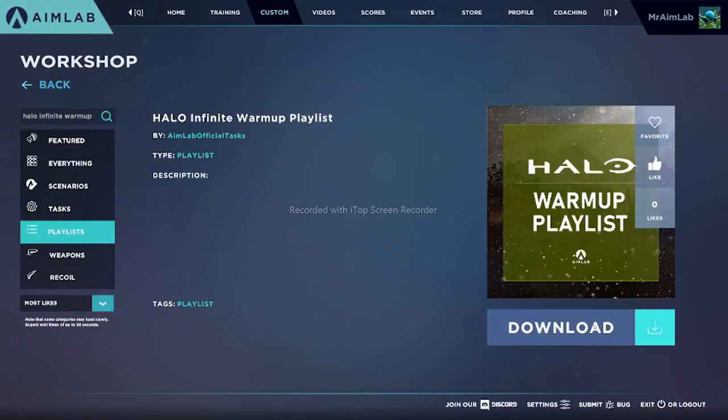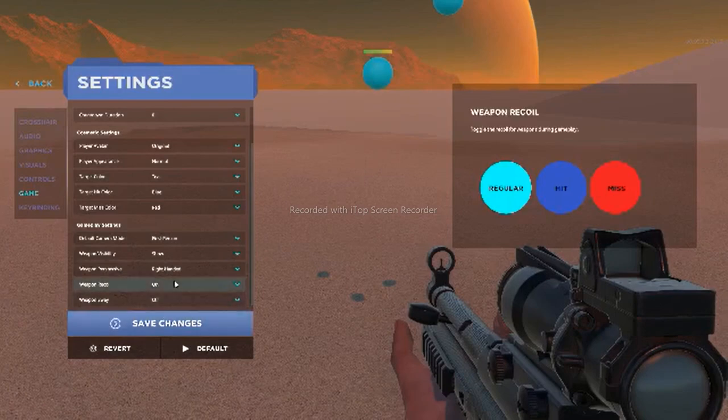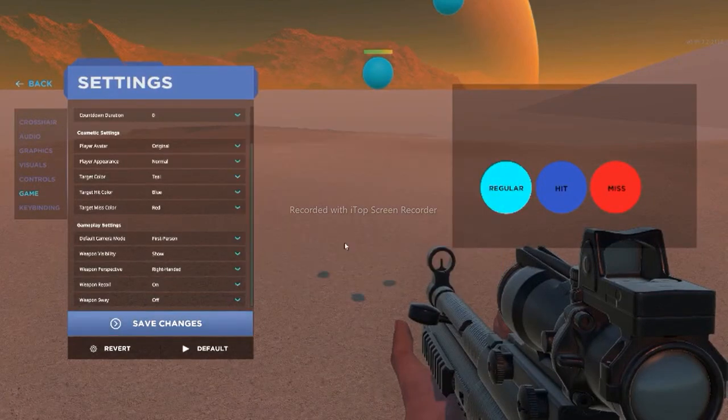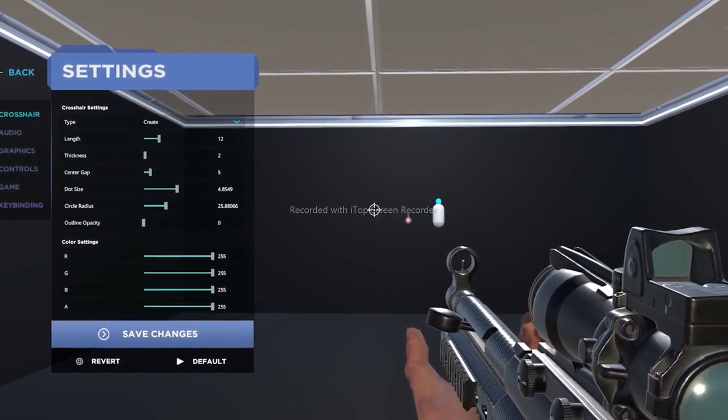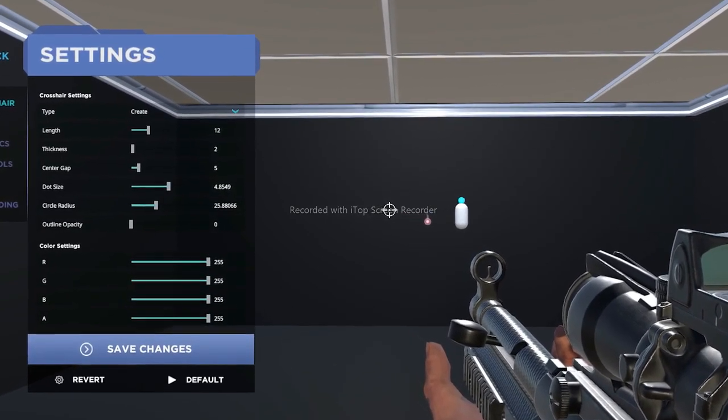After finding the playlist and loading the first task, the first thing I want you to do is enable recoil under your settings. And the last thing I want you to do is match the Halo crosshair — just copy and paste these values into your Aim Lab crosshair settings.